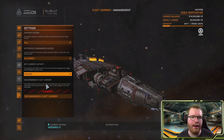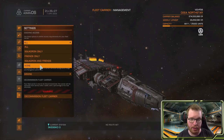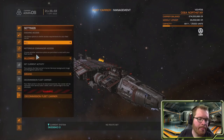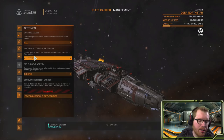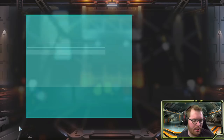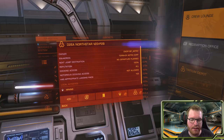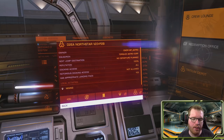Finally, we have the settings, where you control access to your fleet carrier. You can set it so only your squadron, squadron and friends, only friends, or no one can use it — making it a truly private carrier — or as I have it, open to everybody. You can also set whether people with notoriety are allowed to dock. Additionally, you can set what activity your fleet carrier is focused around, such as mining. That activity icon will show up on the navigation panel so other people know what to expect.